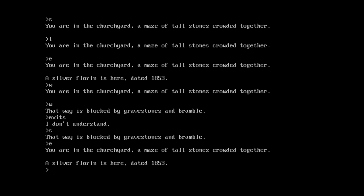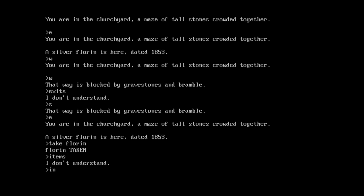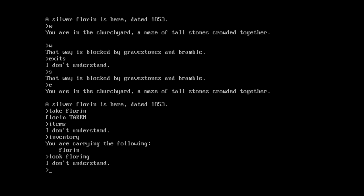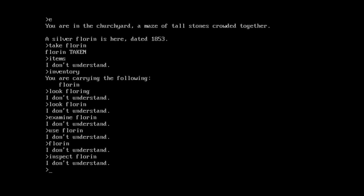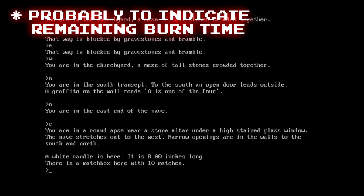They did find a silver florin. Can I take it? Take florin — I actually can take it. Can I see my inventory? Carrying florin. Can I examine it? I'm not sure what the game wants in order to look at something in inventory. At the other end of the main chamber, there's a white candle — apparently important to know it's exactly eight inches long, with two decimal values. And there's a matchbox with exactly ten matches in it. Okay, I think I've seen enough of this.